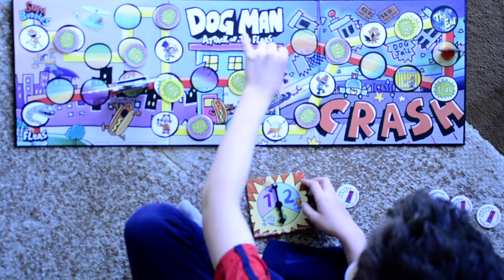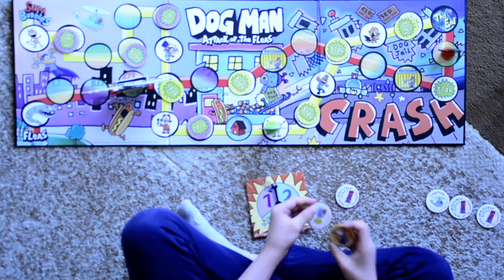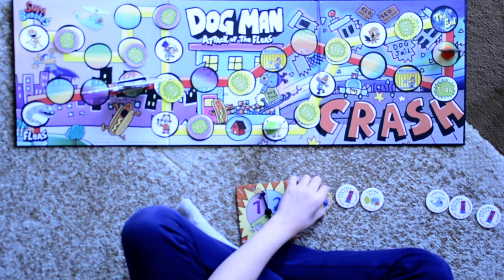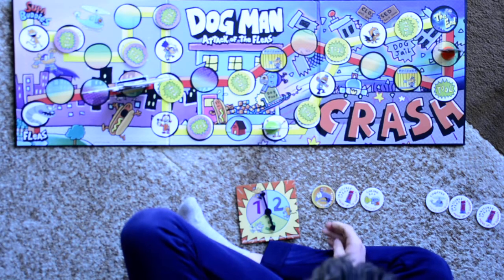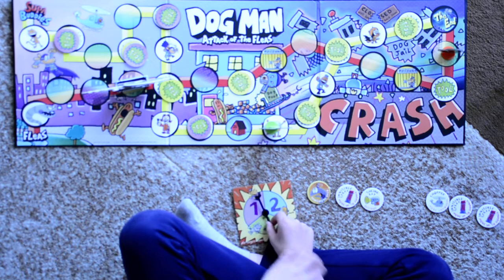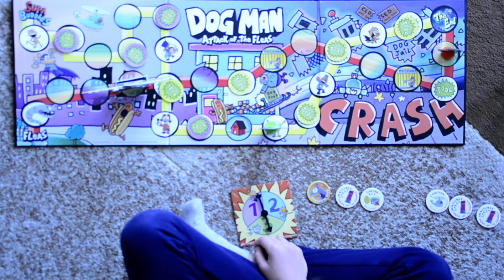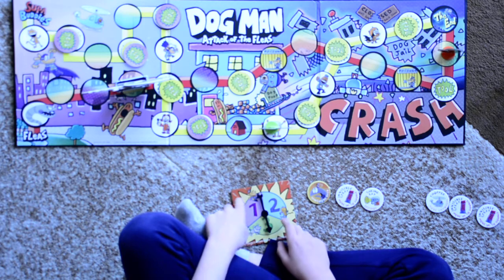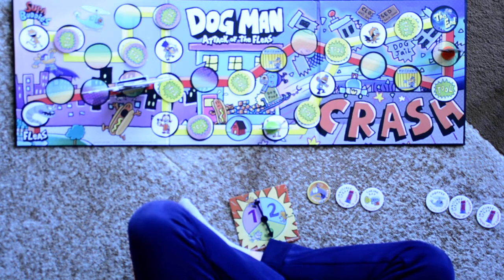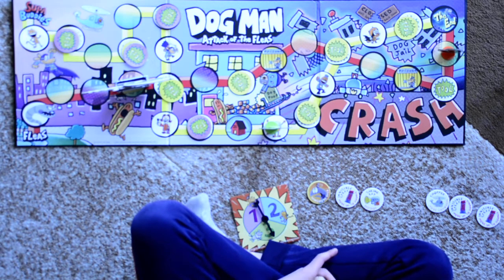Dogman rolls a three and moves six spaces. Now I have all of the tools, so I will teach you about them. The Robobrontosaurus spin and move back allows you to spin the spinner and make the Robobrontosaurus move back that many spaces. The invisible spray makes you move up to double the amount on the spinner. Shrink ray means you can destroy one piece of the Robobrontosaurus. The chopper means you can move anywhere on the game board.